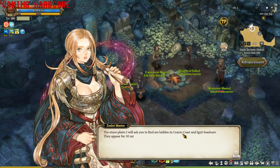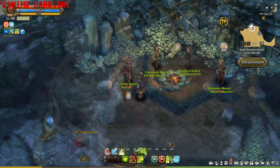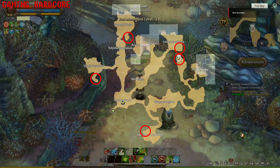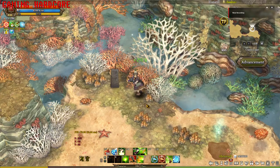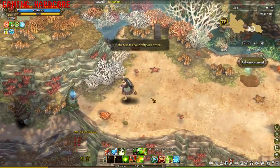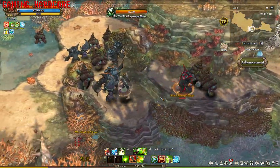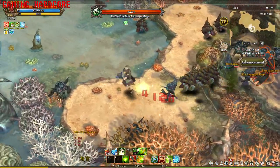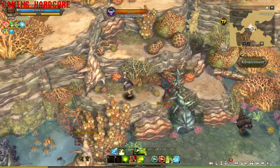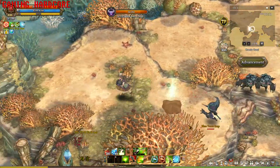When you get the right answer, the Sealot Master will ask you to find another stone slab. Those stone slabs can be found in Kranto Coast and Ikti Coast — here are the locations. You only need to find one stone slab, and there are five in each map. When a stone slab spawns, all the others spawn at the same time. It has a spawn timer of one hour and lasts about 30 minutes. Camp a spot, wait for a slab to appear, interact with it, and if it's not the right one, move to the next one until you find the correct slab.